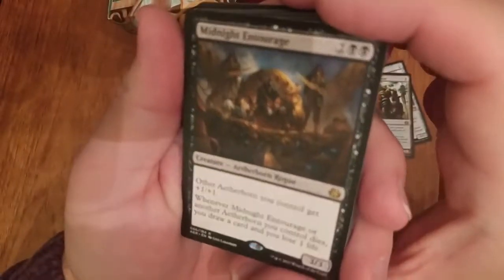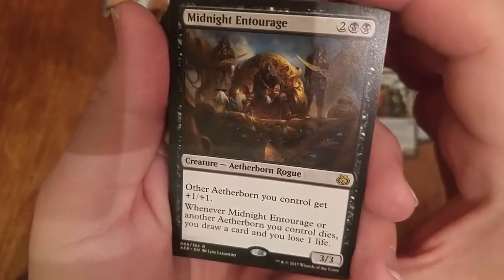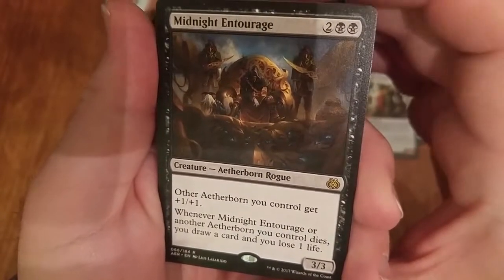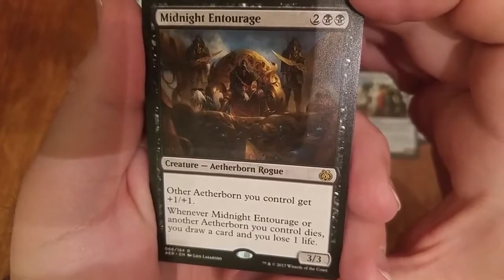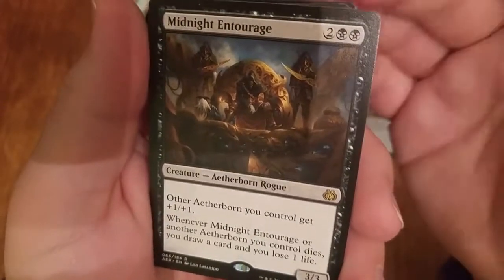Midnight Entourage. This seemed good to me, and I did end up playing black — spoiler alert — but I only had one other Aetherborn in my deck. There are plenty in the pool, but I only played one of them. So a 3/3 for four with no real relevant abilities isn't good enough, so I didn't end up playing it.